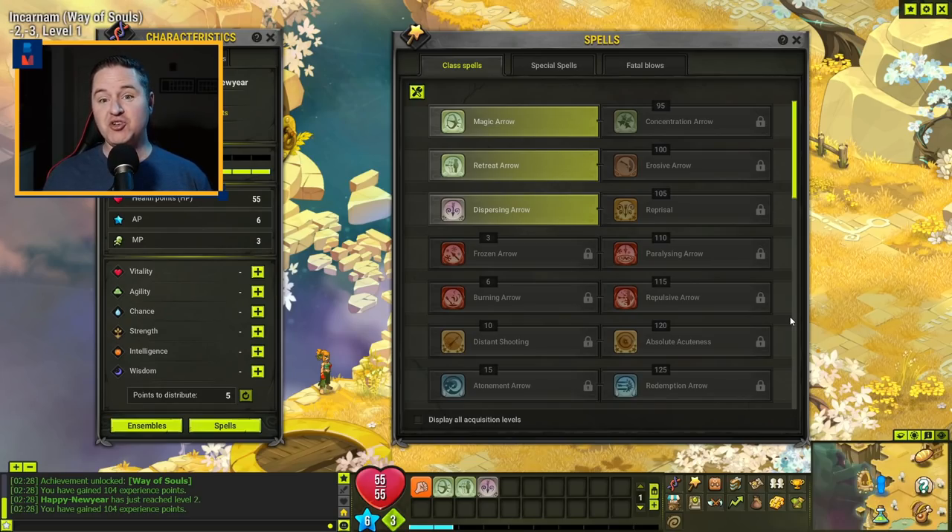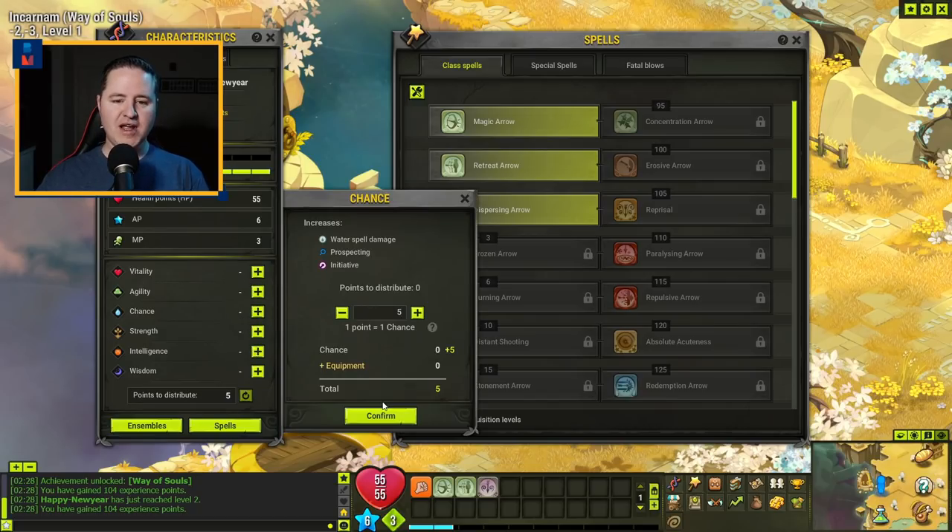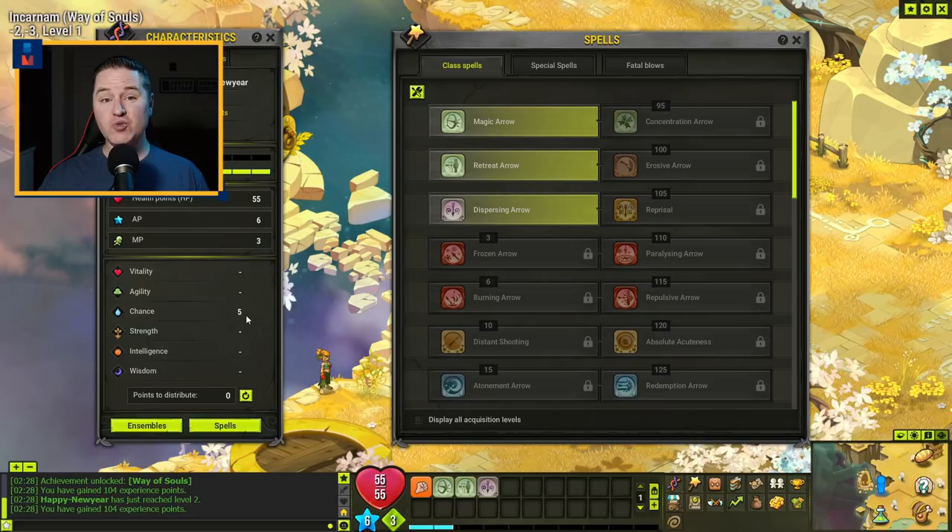Next big thing — which element do you choose? Where do you build? If you're a returning player, you may remember how it used to be important to pick the right element first because resetting it was a big project. It's super easy now. You've got your points and you can pump them in — let's say into chance. If you then want to switch to intelligence, all you do is click the little reset characteristics button, get all your points back, and put them wherever you want. You can do that as often as you want, so don't worry about picking the wrong meta or getting too experimental.